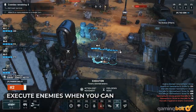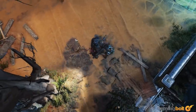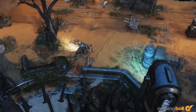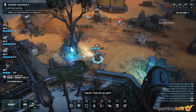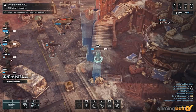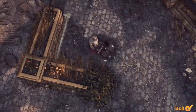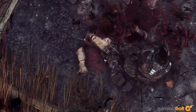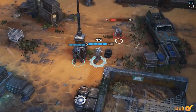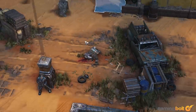Execute Enemies When You Can. In classic Gears of War fashion, any enemy you down can be executed. This doesn't just get you a cool animation, though. Executing an enemy in Gears Tactics rewards every character in your squad one AP, save for the person doing the executing. That means more moving, more shooting, more abilities, more grenades, and more Overwatch. Downing multiple enemies means you can chain executions together, providing even more bonus AP. Executions can be a bit risky for the character performing them because it often puts them in open, vulnerable spaces, so be careful. The reward, however, is almost always worth it.